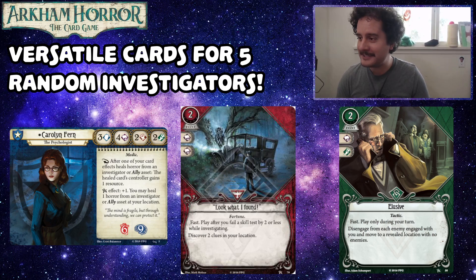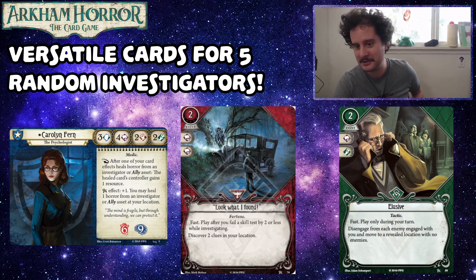Drawing thing — yeah, Drawing Thing can go in anyone's deck with versatile. We like Look What I Found because you're going to be investigating a bunch and four intellect is not an astounding score. This makes it so that when you fail, you get two clues instead. That's actually better than passing. And as we said, elusive is just fire. The actual reason for elusive here over other cards, besides being an insanely powerful card, is that Carolyn doesn't handle monsters so well — she only has two combat and two agility.